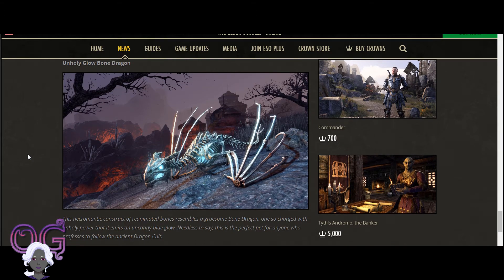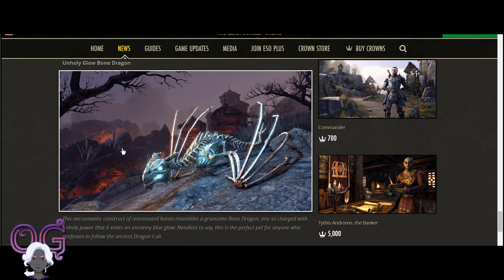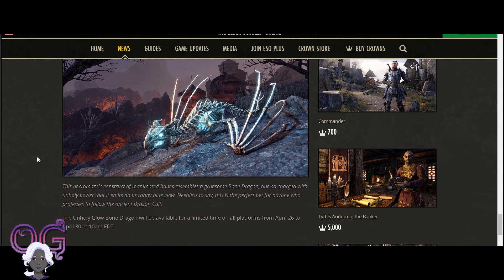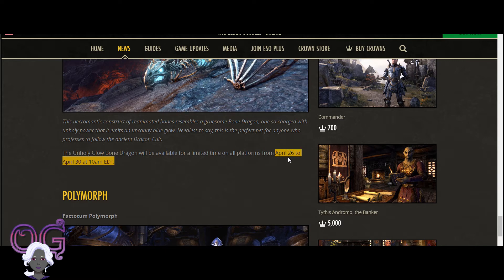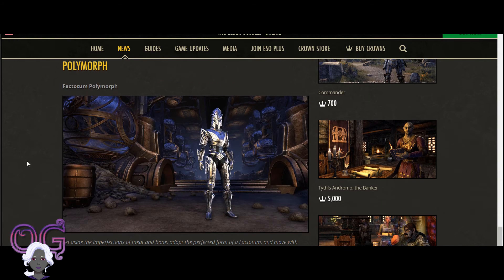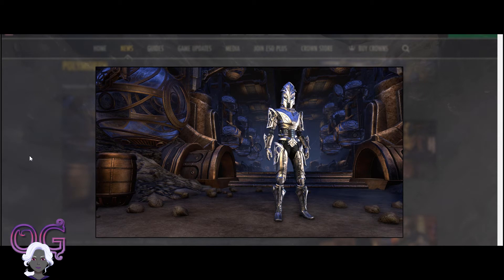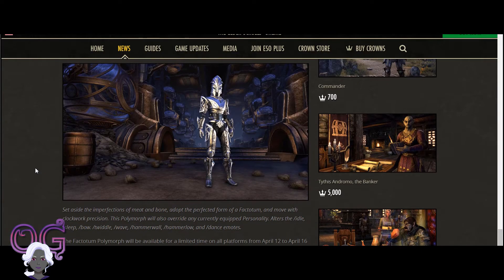Then there will be pets - we'll have the Unholy Glow Bone Dragon. This is basically another version of the Bone Dragon pet, and it is from April 26th to April 30th. And then we have the Factotum Polymorph. This might be a little controversial because there is a Factotum Polymorph you can get right now for completing the veteran trial in Clockwork City. So now they're putting it in the Crown Store with a different color - and this is actually the color that I would prefer. We'll see if people get a little salty about this one.